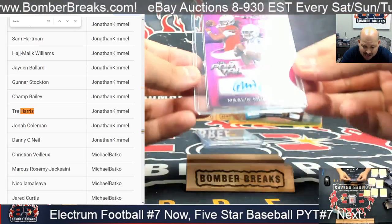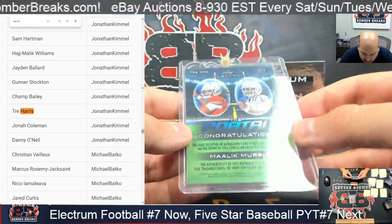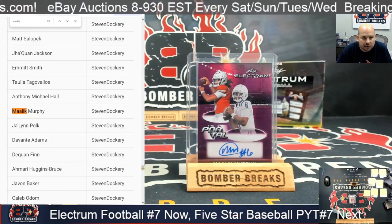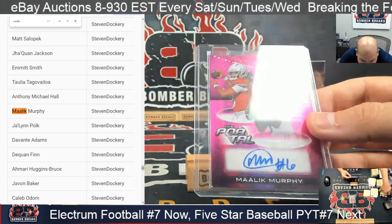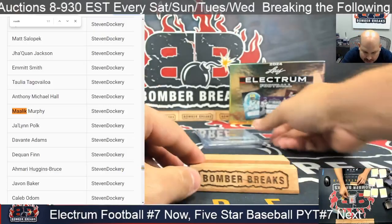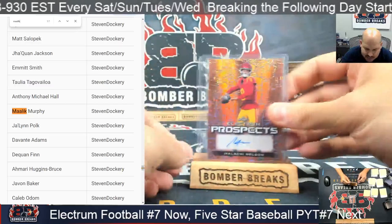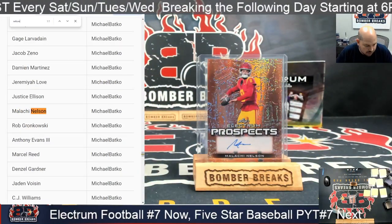Next I've got the portal — Malik Murphy, two out of four. Two out of four on the Malik Murphy portal. Steven, that's yours. Can't quite tell — kind of looks like Texas to Kentucky but I'm not 100% on that. Next up I've got Malakai Nelson, Malakai Nelson 10 out of 10 — Michael B, that's yours.